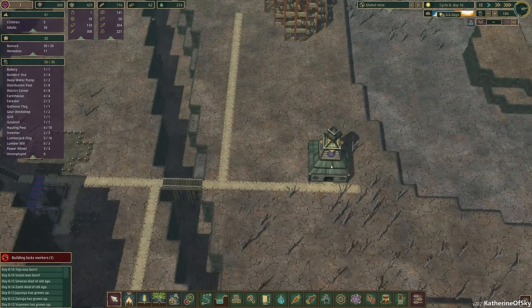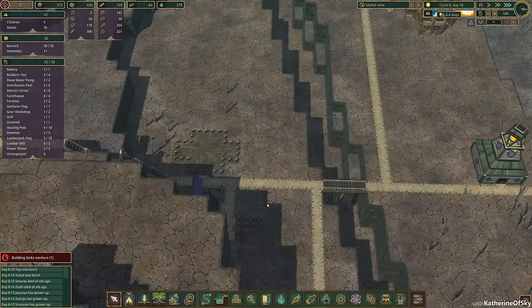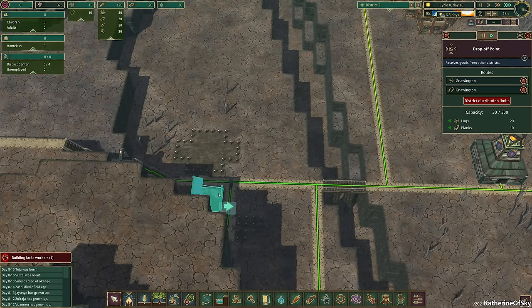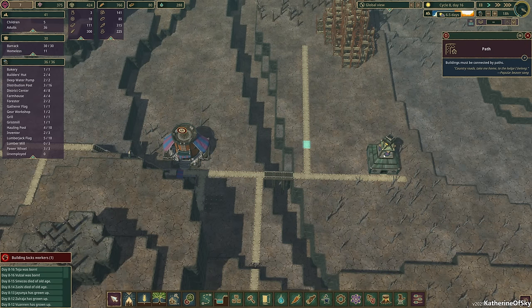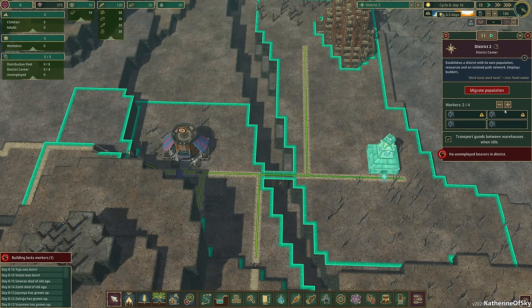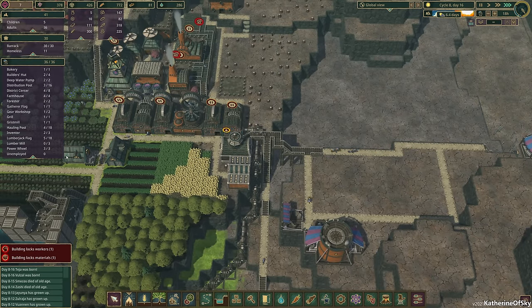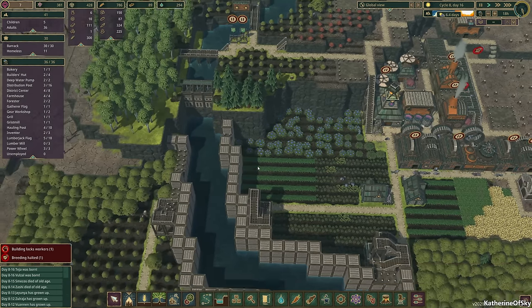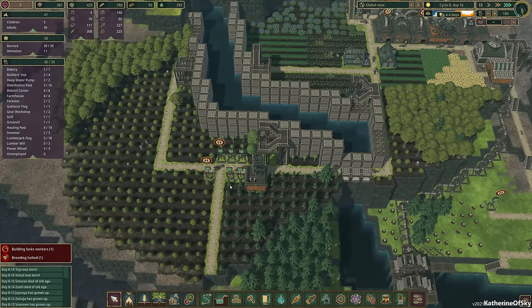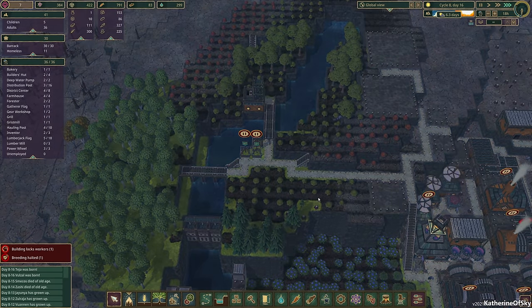This area is going to need some things like housing, for example, and other stuff. We do have the materials to start on some of that. We're going to pause this because we don't need anybody working there at the current moment. We have zero unemployed currently, but I think we can take some off of certain jobs. It looks like we need all of our lumberjacks, so that's probably not going to happen right away.